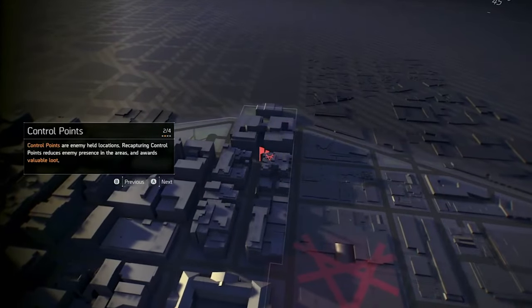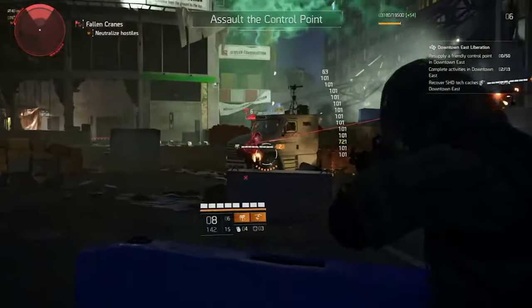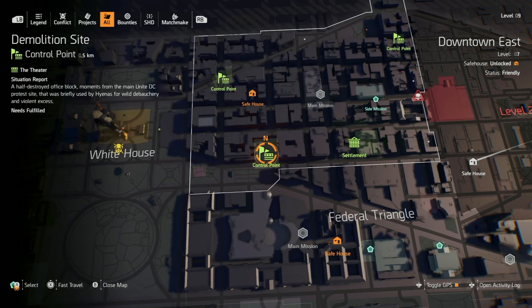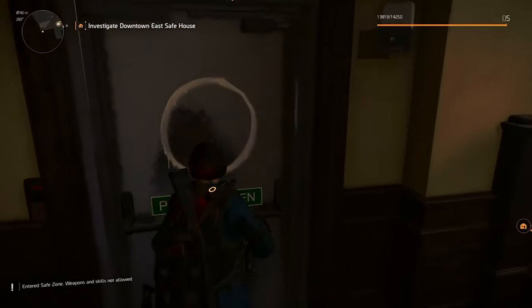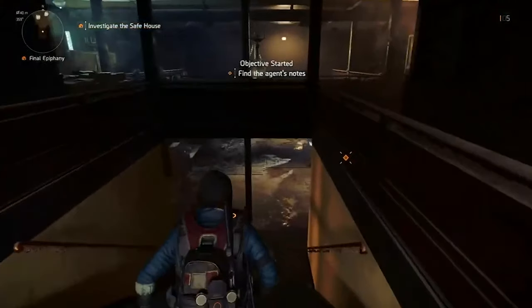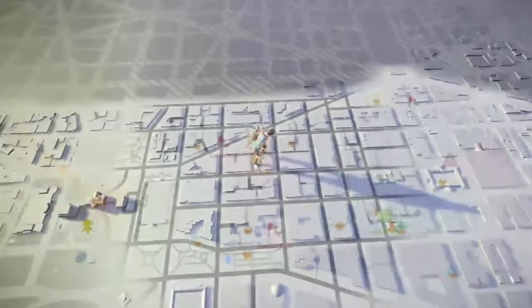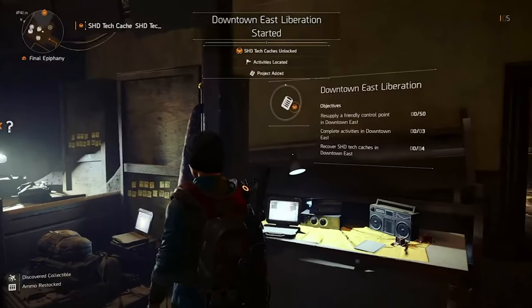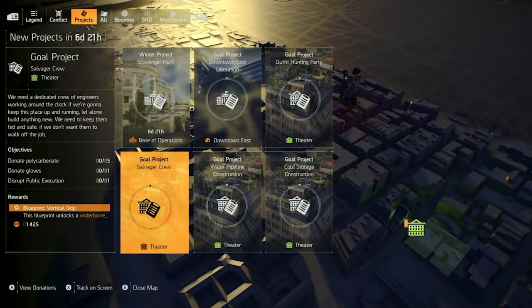Control points are locations occupied by enemy factions. When you defeat the enemy faction guarding that control point, it becomes yours and you can use it as a fast travel jump-off point to get to nearby activities. Every zone is assigned a safe house — you want to unlock those safe houses by visiting and interacting with the computer. Once you do, you can use it as a fast travel point. When you fast travel there, it will automatically restock all your ammunition and replenish your health. Once you have the perk available, it will also replenish your armor kits and grenades. When you unlock the safe house for the first time, it gives you a list of projects to complete for more XP and additional side missions.